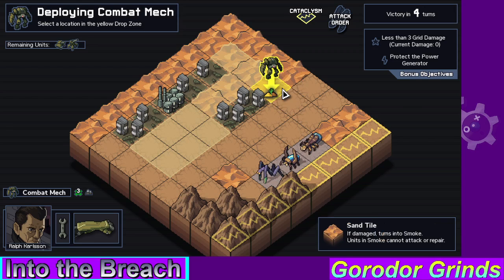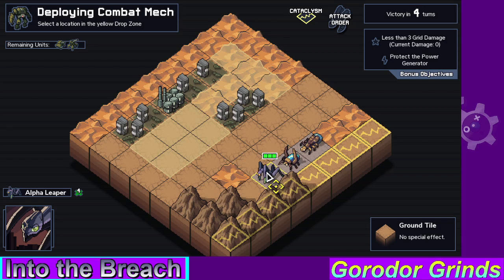Something different is that it's desert. If you damage a sandy tile, it's gonna turn into smoke. And you cannot attack while in smoke. And if you push something into smoke, it's gonna cancel out the attack. So these things are annoying.